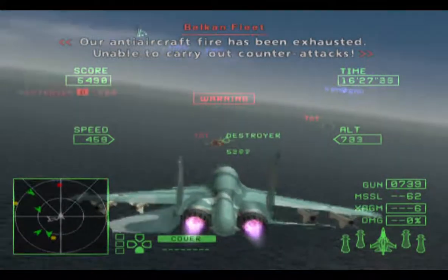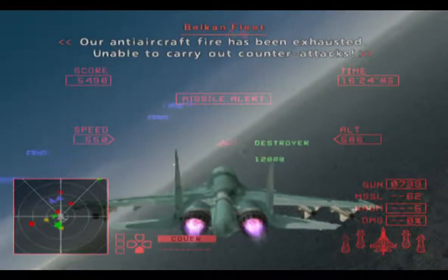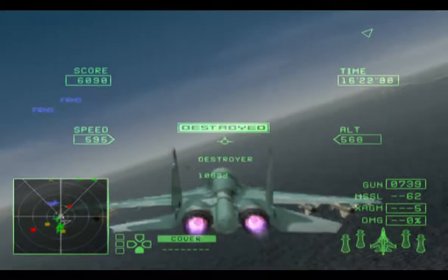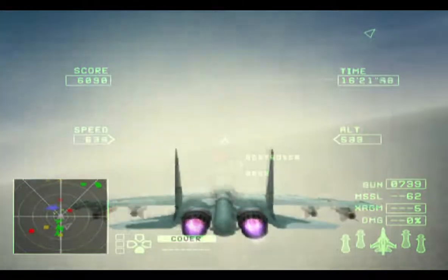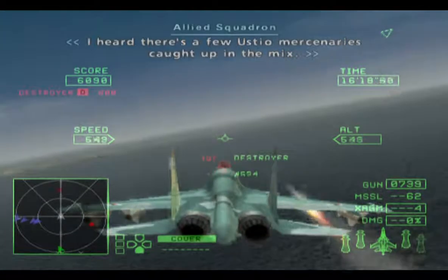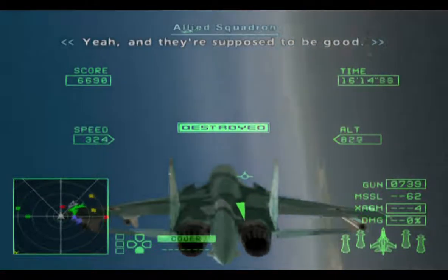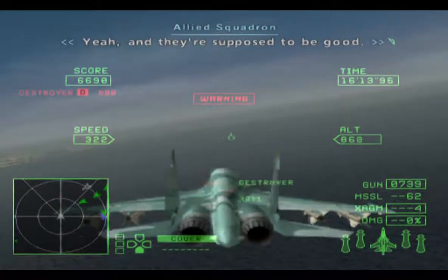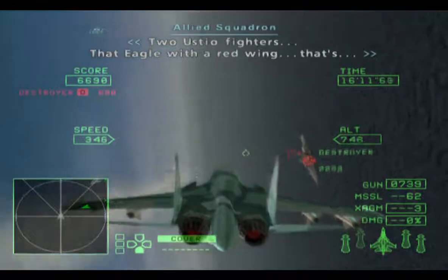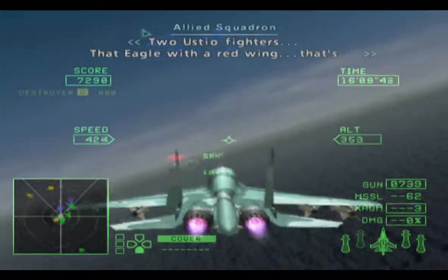The anti-aircraft fighter has been exhausted — unable to carry out counter-attacks. I heard there are a few mercenaries caught up in the mix. Yeah, that's supposed to be good. Two SEAL fighters — that eagle with a red wing.